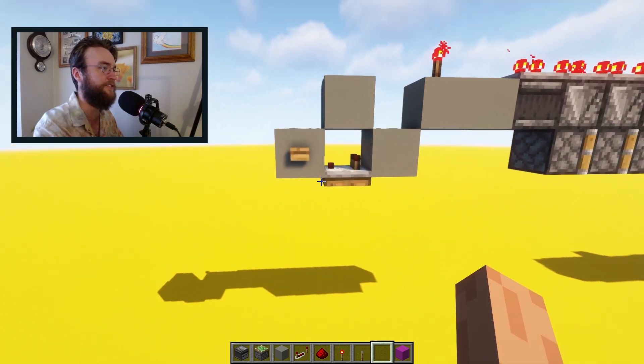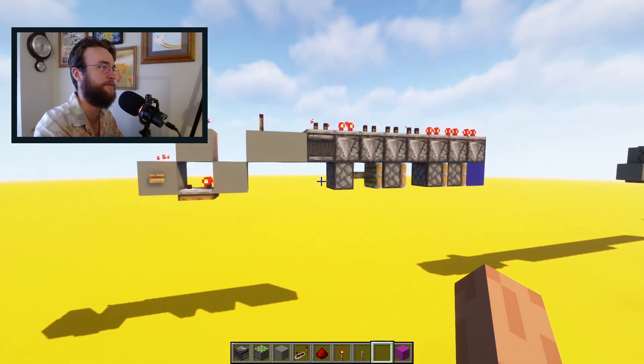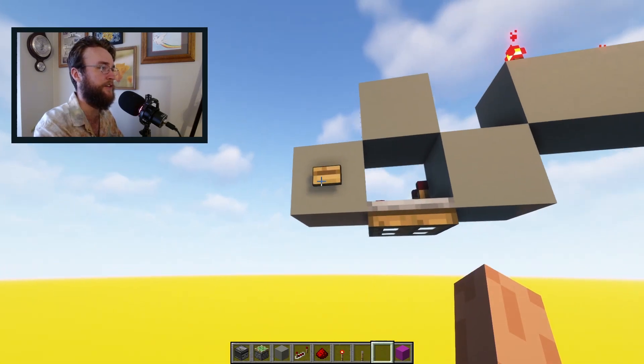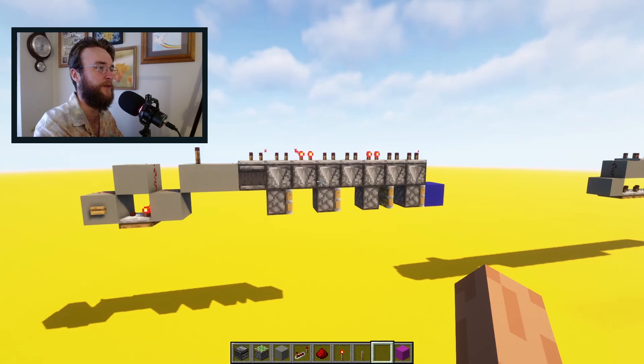Hey, what's up y'all? This right here is a quadruple piston extender. So you hit the button, it pushes that block there out, and if you hit the button again, it'll pull the block right back in.